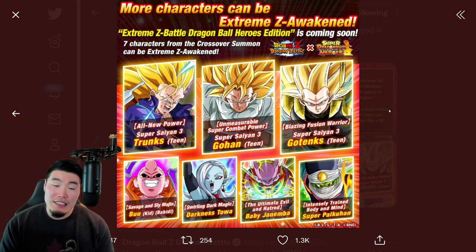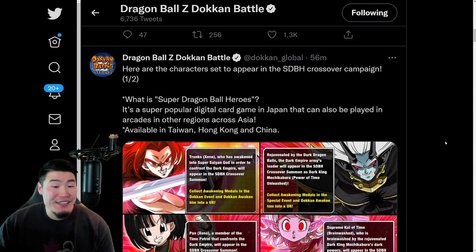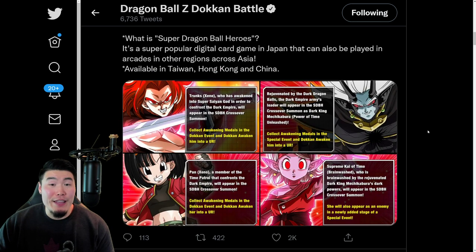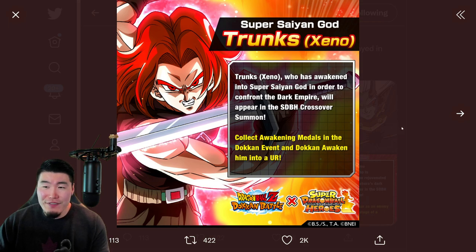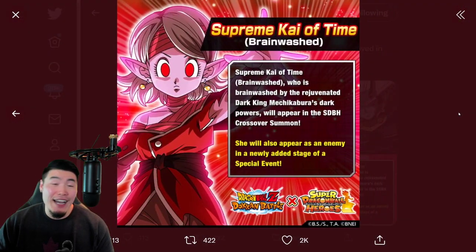Obviously there are some units that people were hoping for that were not revealed, like Super Saiyan 3 Rose, Super Saiyan 3 Gogeta, another form of Gogeta, an LR Heroes unit, or a Dokkan Fest Heroes unit. All those things are kind of missing. I know some people are probably disappointed, but it is what it is — we can't really control who they release. These are just the characters for this year. Maybe next year we'll get the Super Saiyan 3s we were hoping for, or maybe there's one other big unit they're saving for a surprise. I think it's unlikely though.